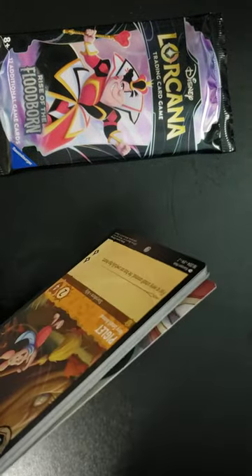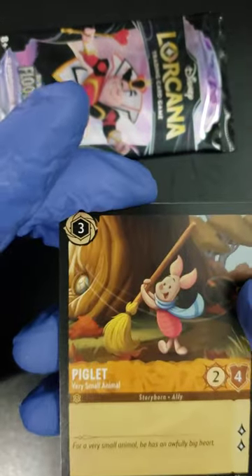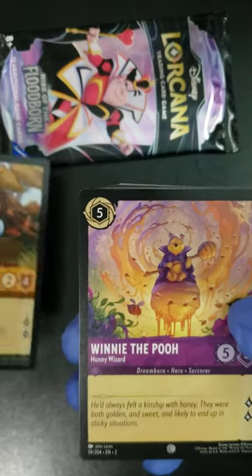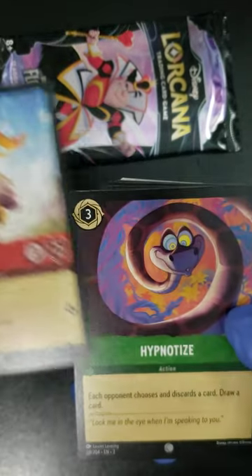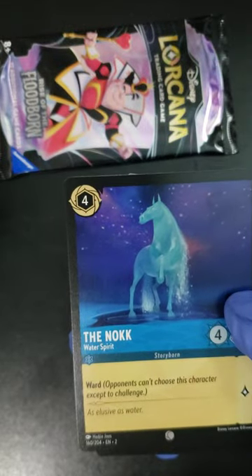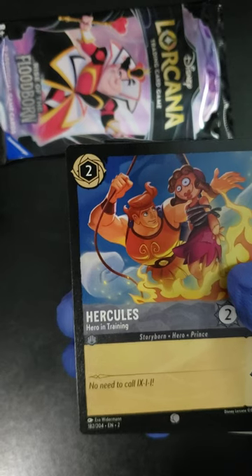We're gonna change that with these two packs. Let's see what we got — we got a Piglet here as our common, Winnie the Pooh, Minnie Mouse — nice commons on this one. We got a Hypnotize, another common, and we got The Knob.